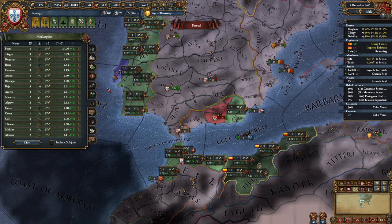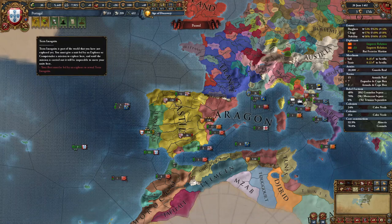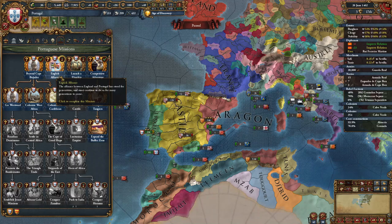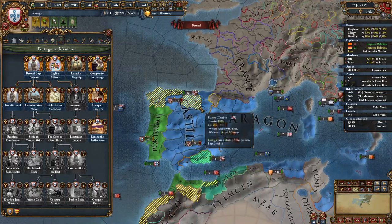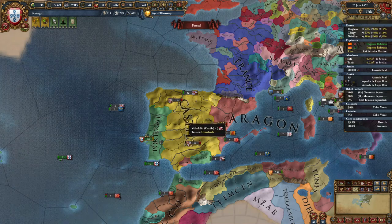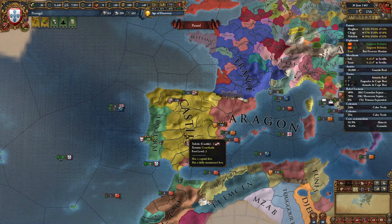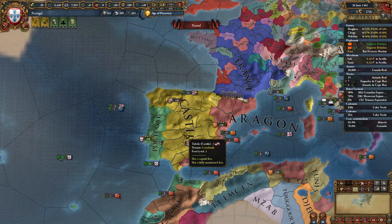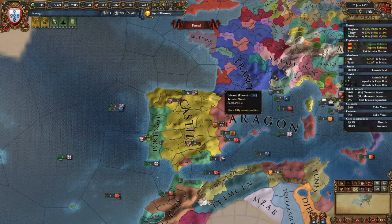I'm also going to keep building marketplaces in the most valuable provinces. If your game is going something like mine, you should have been strong enough to rival England at this point, and this is enough to fulfill the mission English Alliance, which gives us claims on Galicia and Asturias — basically on Castile. If you want to go this route, you can slowly start breaking ties with Castile and allying their rivals to declare on them. But in my case, I'm just going to remain friendly with Castile the entire game and hopefully get a PU on them somewhere down the line in 150-200 years.